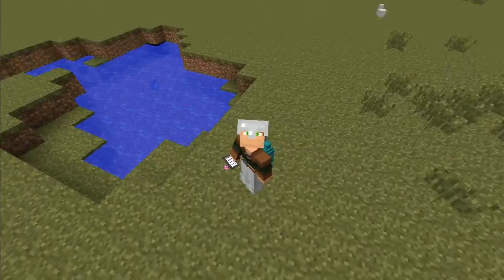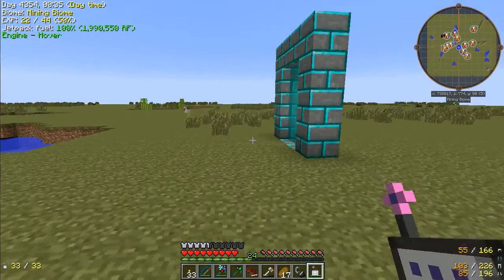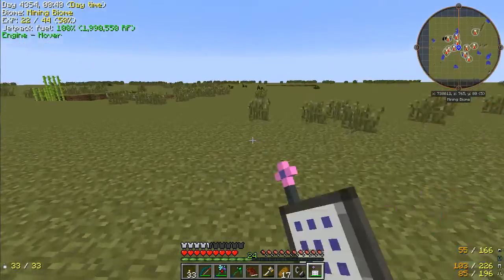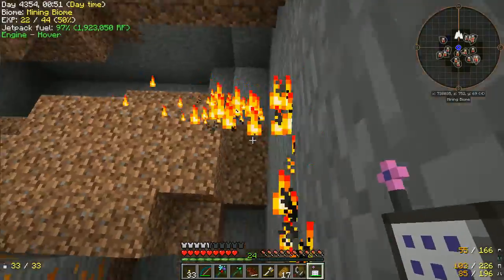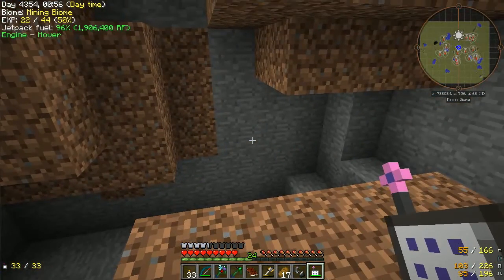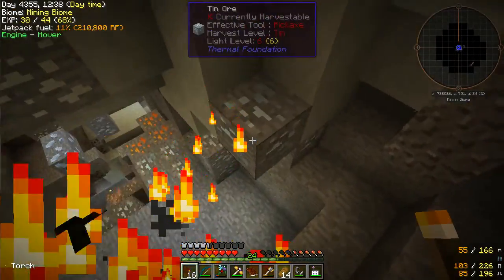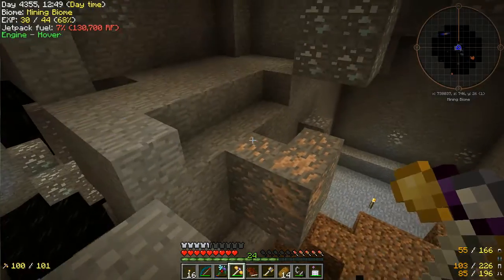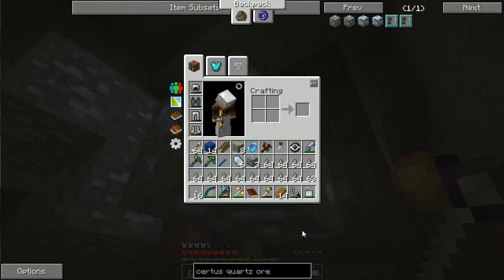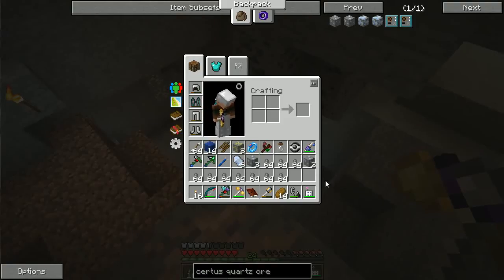Here we are in the mining dimension. It's a super flat world populated with some mobs — I'm sure if I go around I can find some pigs, which are the one animal I have not been able to find at all. I can do a little bit of digging. I vein mined here, and I'm going to keep vein mining down until I can expose some Certus Quartz. Here is my first Certus Quartz ore. I'm going to hit it with this Manyullyn pickaxe that I've turned into a Silky pickaxe by upgrading it with the Tinker's Construct Silky upgrade. Let's hit this with vein miner, and not let it fall off the edge — and two Certus Quartz ore.